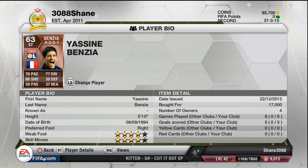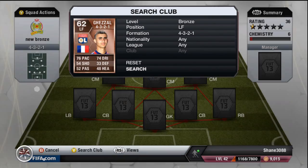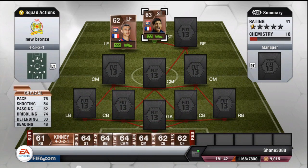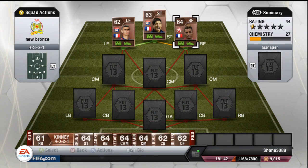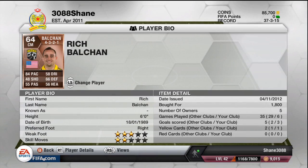Up top we do have Benzia — fantastic in this game, 4-star skills, 4-star weak foot, 17,000 coins. He got 5 goals for me in 6 games, which is pretty good. This guy here was a little bit of a disappointment — 4-star skills, 3,800 coins — he only got 2 goals for me. He was more of a setter-up. But this guy was probably one of the MVPs of the team — 3 goals doesn't tell the whole story. He goes for 900 coins, 87 pace — he was absolutely phenomenal, I can't fault him at all. Probably the other guy leading for MVP — 3 goals in 6, brilliant player — 1,800 coins for Bauchan here.